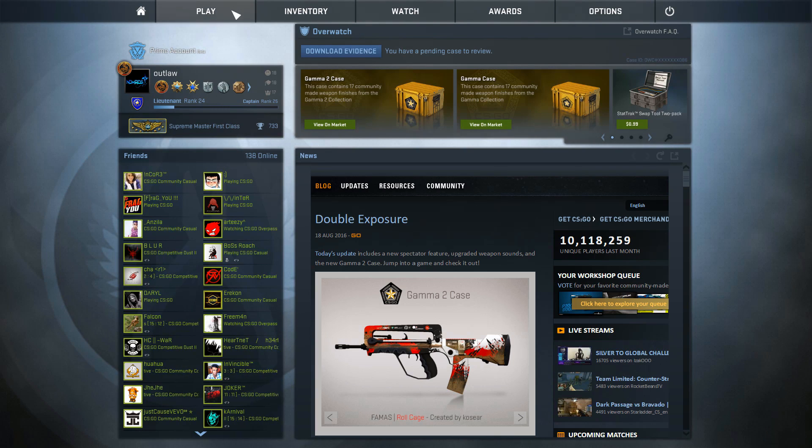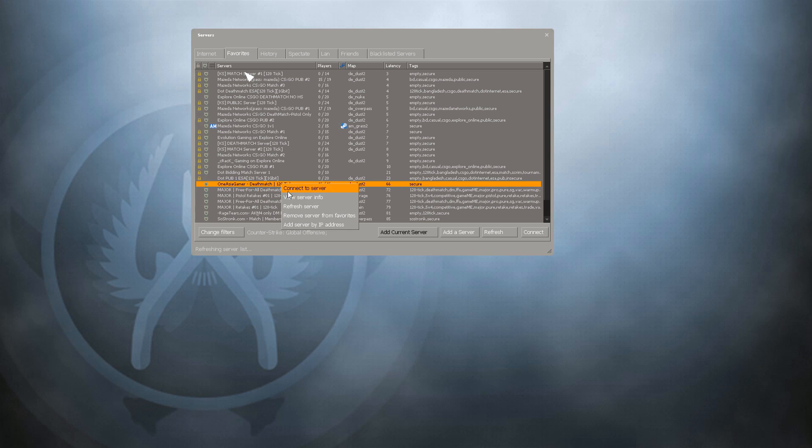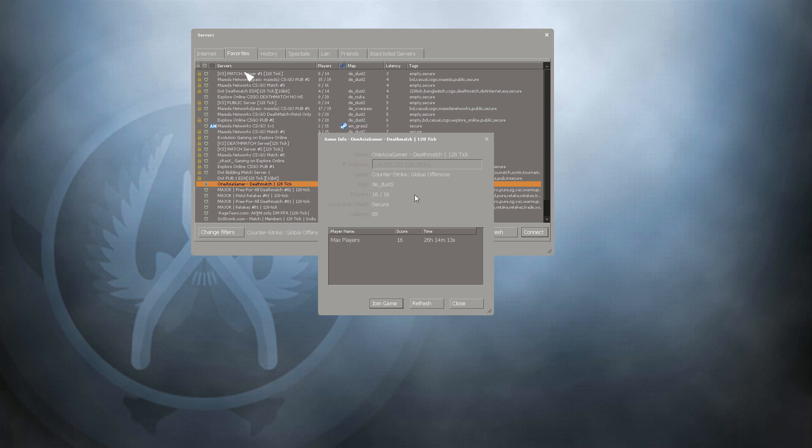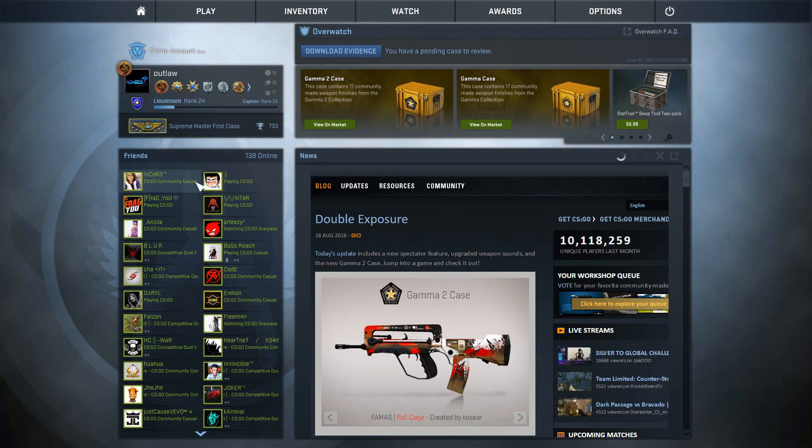The next thing is deathmatch servers, which are really important. In deathmatch, you keep spawning even if you die, making them great places to practice recoil control, strafe shots, and movement. Make sure you apply what you learn in deathmatch to your actual matchmaking or you'll forget it. One really good deathmatch server is One Asia — a lot of top-level players deathmatch there. It's usually full, but you can IP connect.